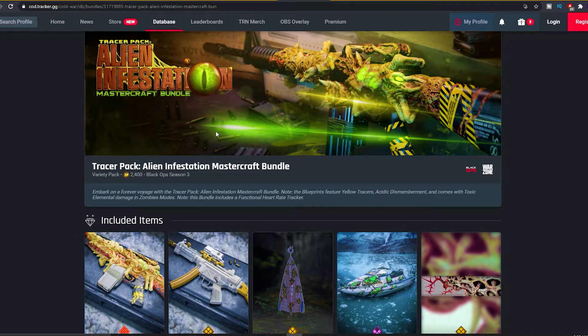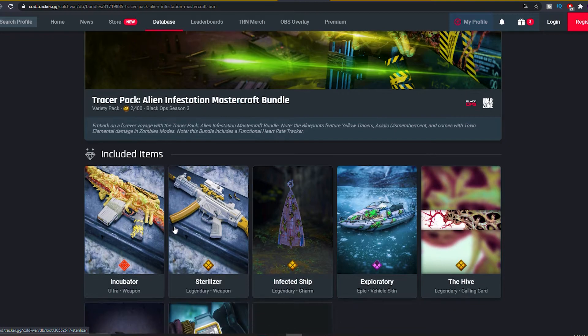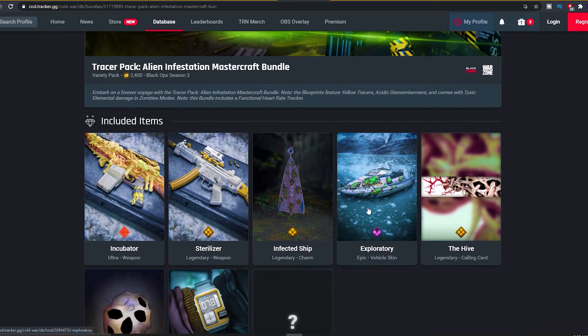If you guys enjoy aliens, this one right here is about to be for you. As you guys can see, the Tracer Pack Alien Infestation mastercraft bundle — 2400 COD points. Embark on a forever voyage with the Tracer Pack Alien Infestation mastercraft bundle. The blueprints feature yellow tracers, acidic dismemberment, and come with toxic elemental damage in zombies modes. This bundle includes a functional heart rate tracker.